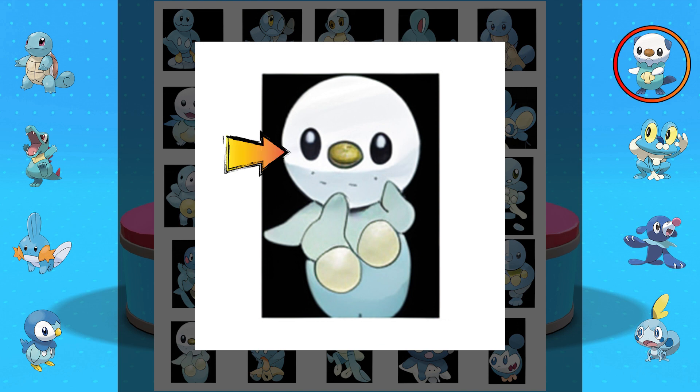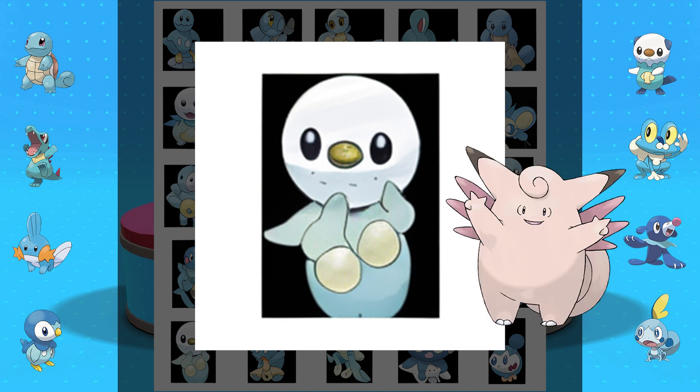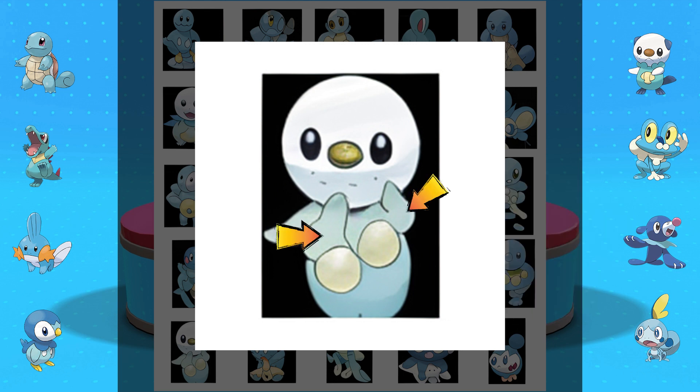This one got a perfect Oshawott face, which is pretty neat, and then it's kind of got that Clefairy/Clefable vibe for its body. I like its little arms on its face. It kind of looks a little worried. That could be like a little wing — it could be a water-fairy type. That would be really neat.